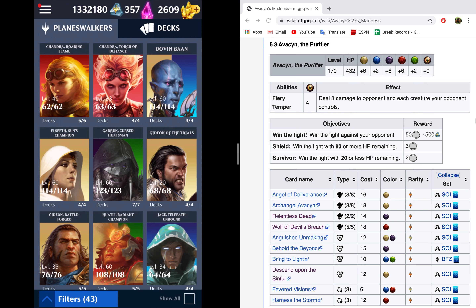I'm going to show off the decks that I would suggest, go over the decks themselves, get into the node, and then get into deck building — so what would happen if you could not build one of the decks I'm recommending. For newer players, I would use Jace, Unraveler of Secrets, with something like this right here.